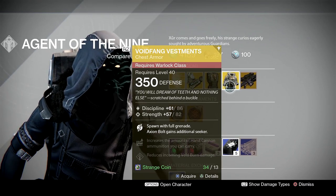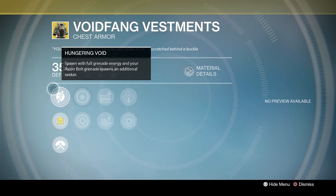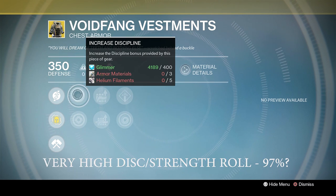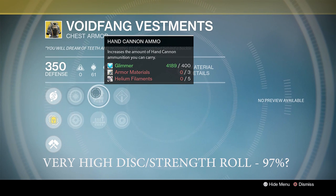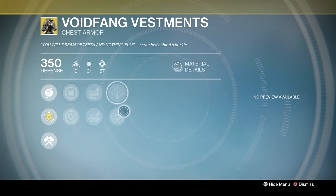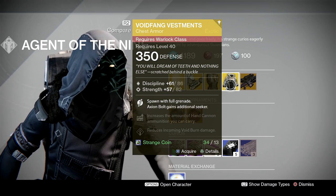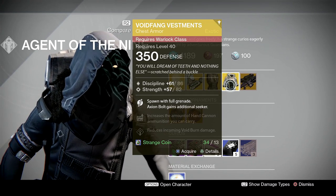Next is Voidfang Vestments for warlocks. I'm on my titan this week so there's no preview available. The exotic perk is Hungering Void — you spawn with full grenade energy, and your axiom bolt grenade spawns an additional seeker, which is very potent. It has increased discipline and strength, hand cannon ammo and shotgun ammo boosters, void burn defense, and increased armor when using a void-based subclass.